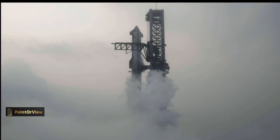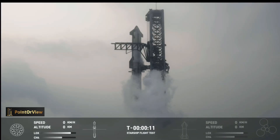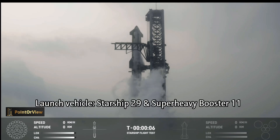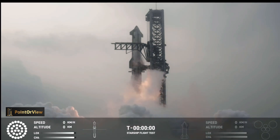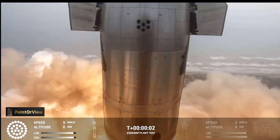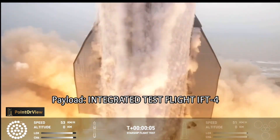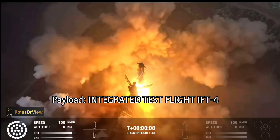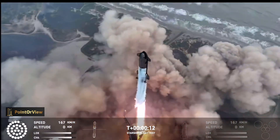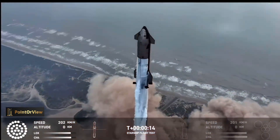T-minus 15... 10, 9, 8, 7, 6, 5, 4, 3, 2. We have liftoff. Vehicle is pitching downrange.